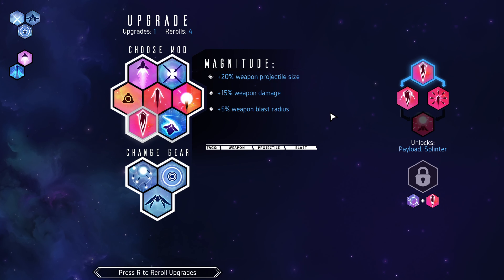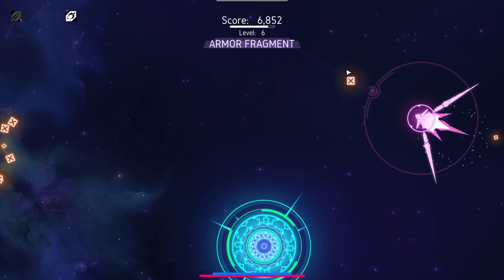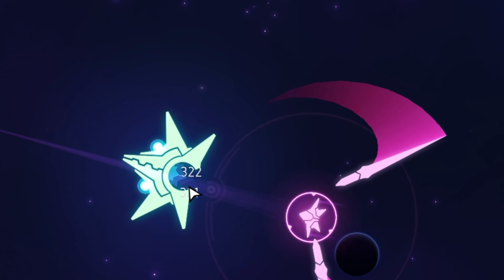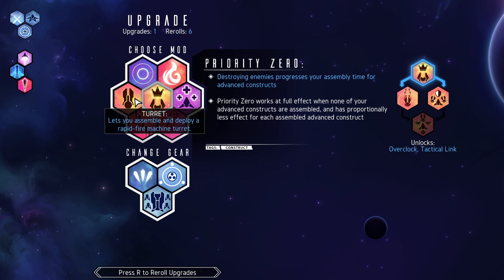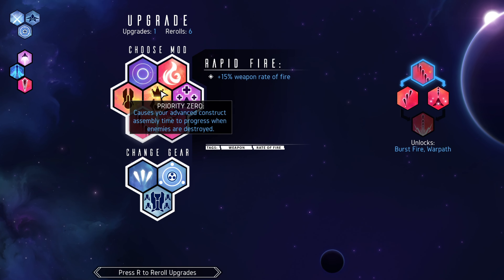What do we want here? Weapon projectile size, weapon damage, weapon blast radius — yes, more please! I want more size and more damage. 320 damage per slice per sword, and hitting with two swords he's taking 600 damage per second. The first boss is taken out in absolutely no time at all. That is good.